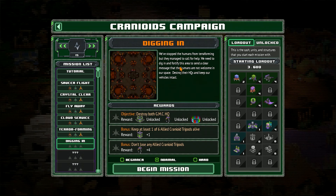We've stopped the humans from terraforming, but they managed to call for help. We need to dig in and fortify this area to send a clear message that the humans are not welcome in our space. Destroy their HQs and keep our vehicles intact.